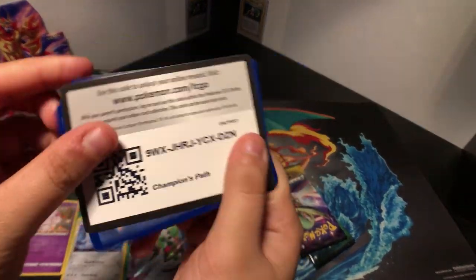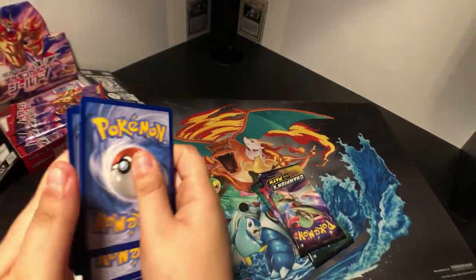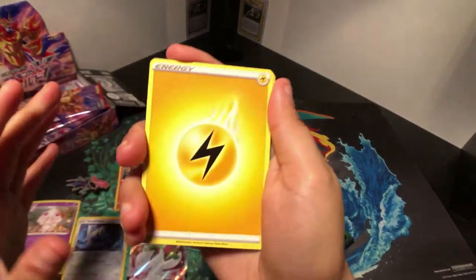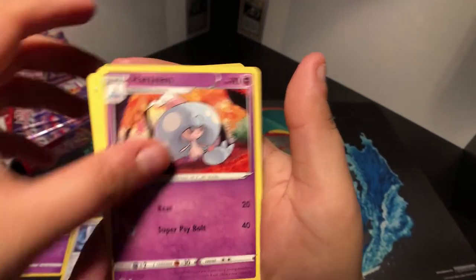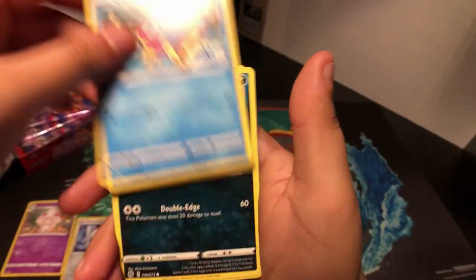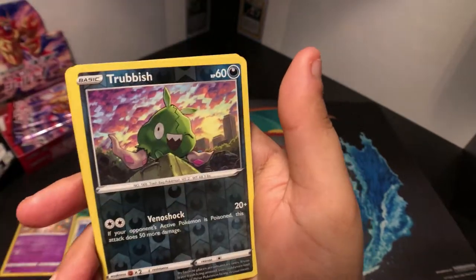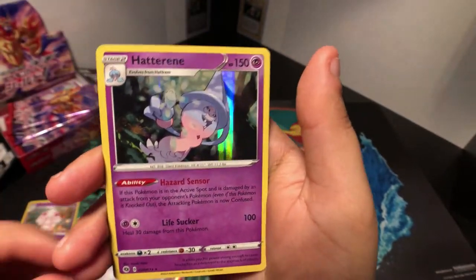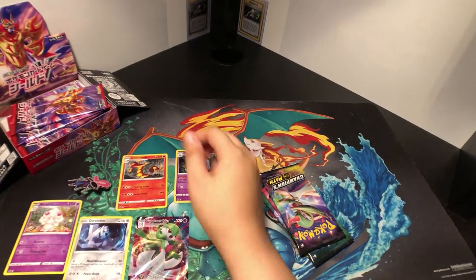There's that one. Thunder energy, Sonya, Hatrim, Pop, Swablu, Carvana, Galarian Linoone, Weedle, Inkay, Trubbish, and Hatrene.